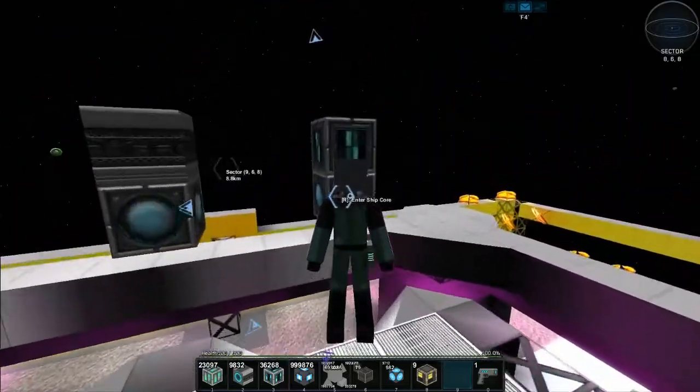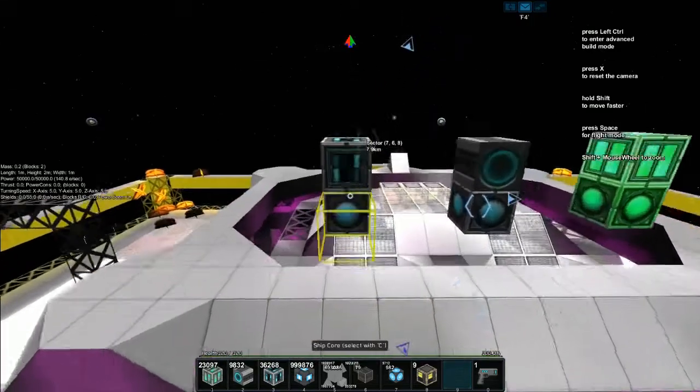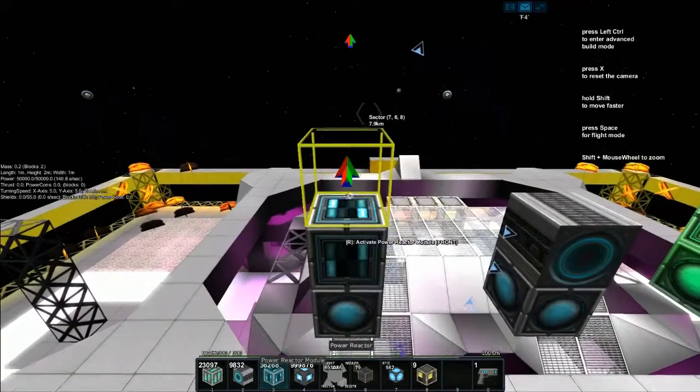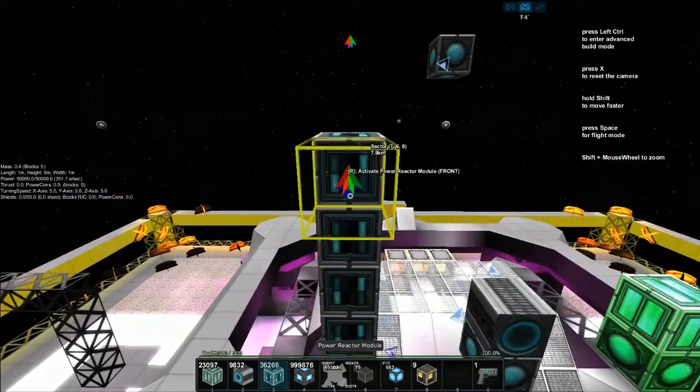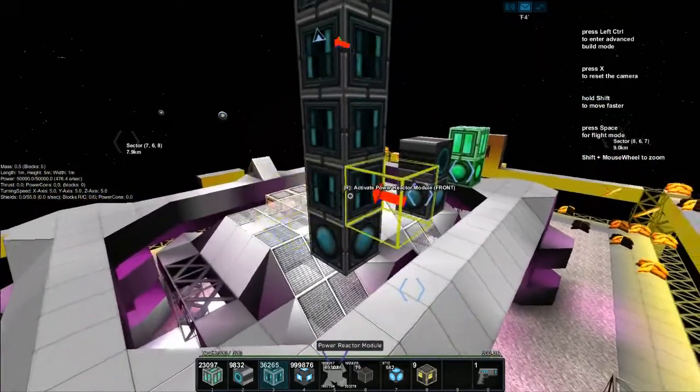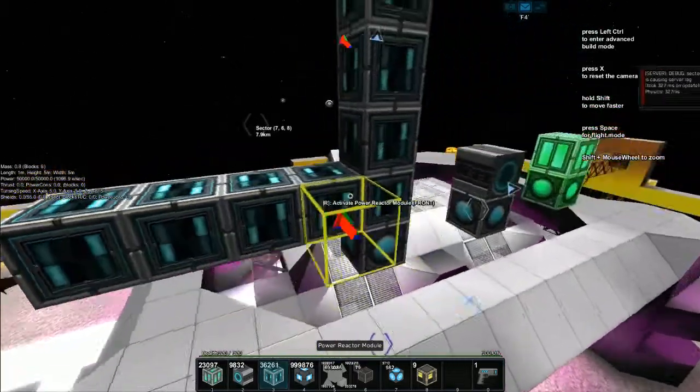If I go into this ship here, you can see that it's giving me 140 energy. If I put another one on, it gives me double, and so on in a line. However, you can get more out of this by making a three-dimensional L.